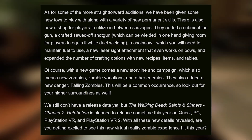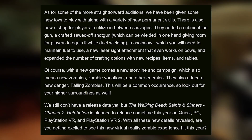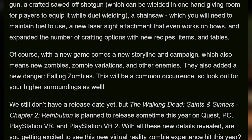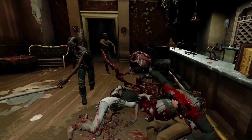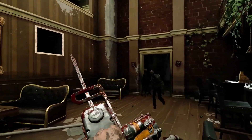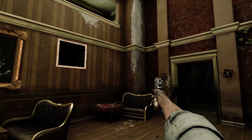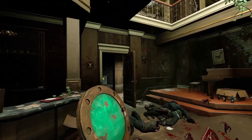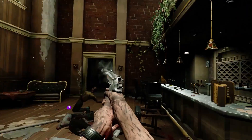The Game Tyrant article says we've been given new toys to play with along with a variety of new permanent skills. We theorize there will be a skill system, possibly in the journal. There are also new zombie variations, which a lot of people asked for in the last game — variations could mean a number of different things. They're also putting emphasis on falling zombies spawning in as you walk and falling from rooftops, which I like. Gamescom is live streaming right now, so if you're quick enough you can catch the stream and hopefully some Retribution content will be shown.